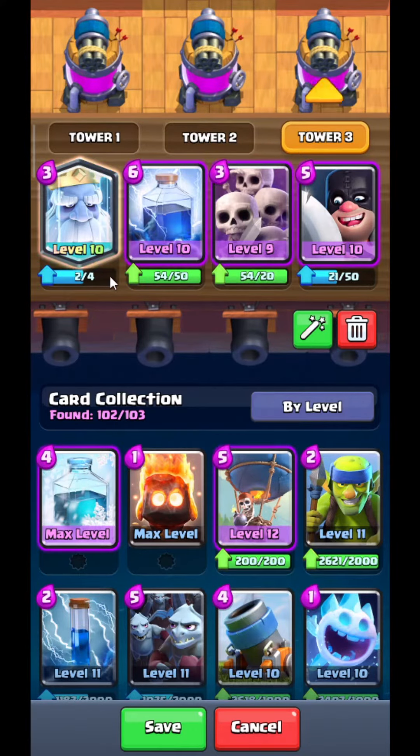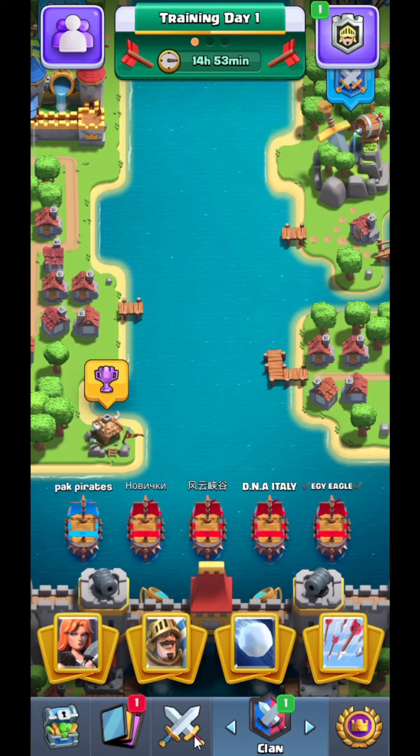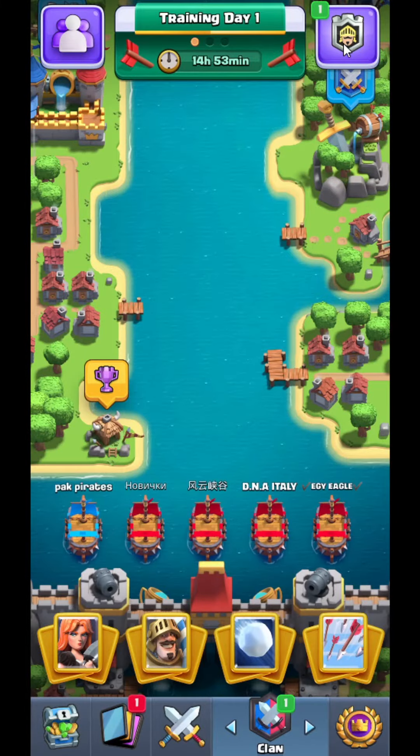For Tower Three we have these four cards. Just click on save, and here we go — we have successfully added our defense. Click on close. So this is really simple and easy.